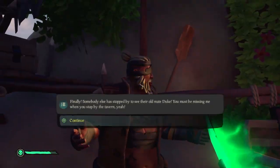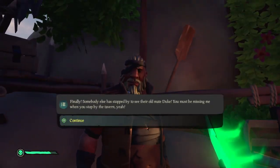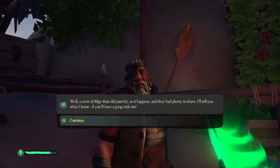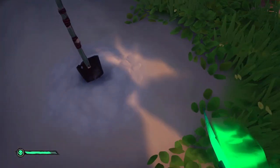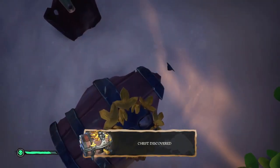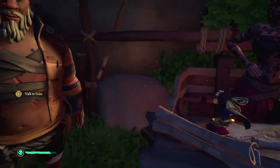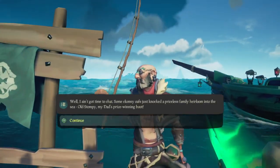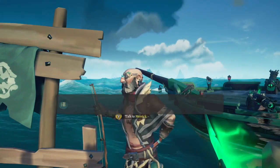Each voyage starts differently but follows the same pattern. The first voyage, 'The Search for Wild Plentiful Shadows of Fate', takes place across the Wilds and Shores of Plenty. First you'll need to head to Duke on Lagoon of Whispers — he will ask you to help him recover his special grog. Find the shovel in the sand nearby and start digging, dig up the grog and hand it to Duke, and he will give you your first map.